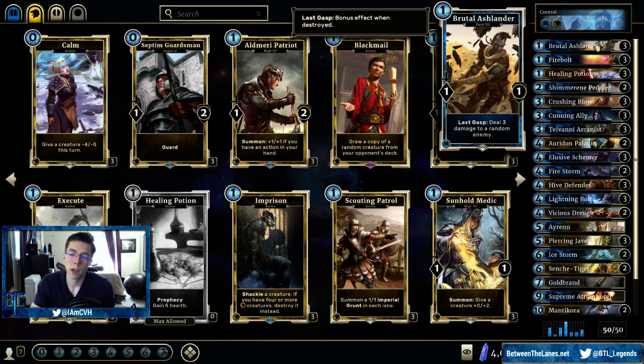Brutal Ashlander — it's in the Aggro Mage deck too, but it serves a different purpose in this deck. This is just to combat other aggressive cards. Occasionally it can two-for-one if you can trade with something with one health and then the Last Gasp will kill something else. Unlike in the Aggro Mage deck, we are not happy when this goes face in this deck. You really want it to hit another creature.